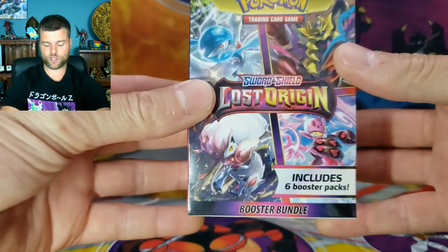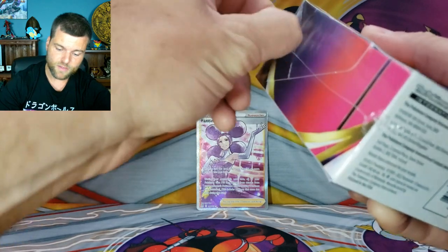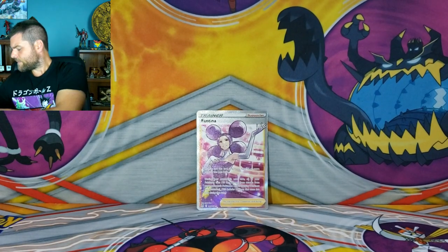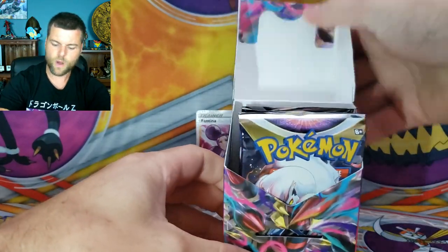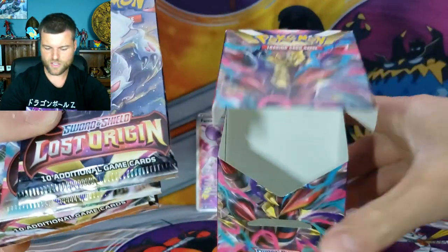Now we're going to jump into our first Mini Booster Bundle. This is the first time they put this out with Lost Origins. You get two extra packs compared to the Build and Battle Box. I don't think there's a promo card or energies — in the Mini Booster Bundle you just get six packs. Six packs of Lost Origins.